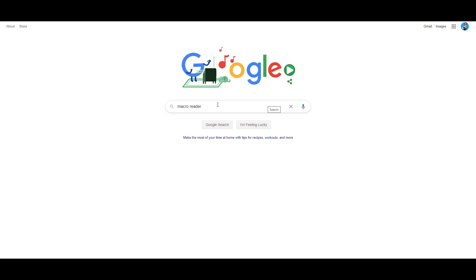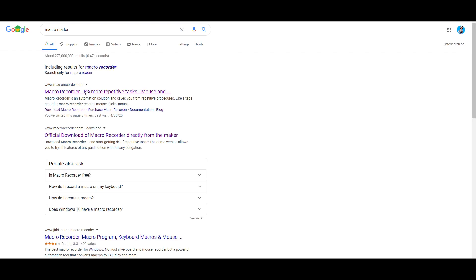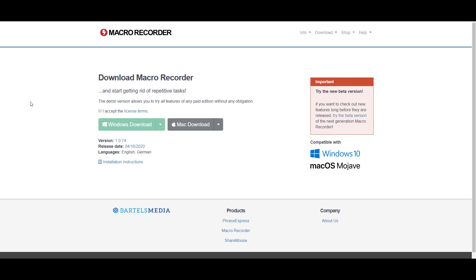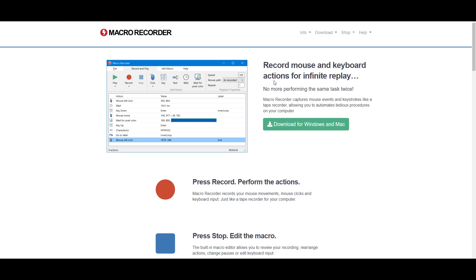Your first step for this money-making glitch is to install the Macro Recorder program — it is free. Just type 'macro recorder' on Google or I will leave a link in the description. I know a lot of you are skeptical about this, but I've done a video on it before — this program is free and it's not a virus.